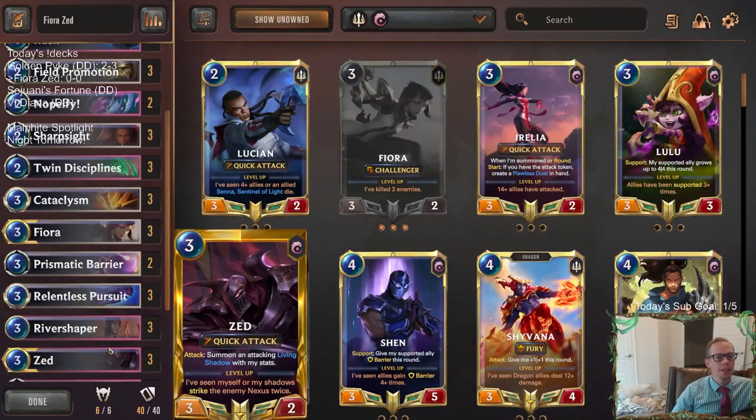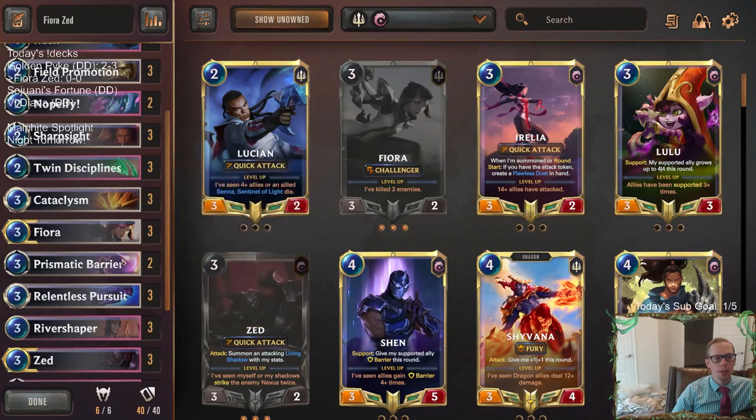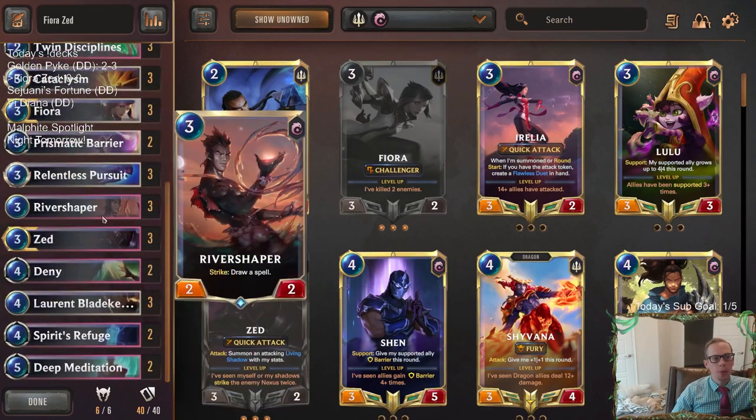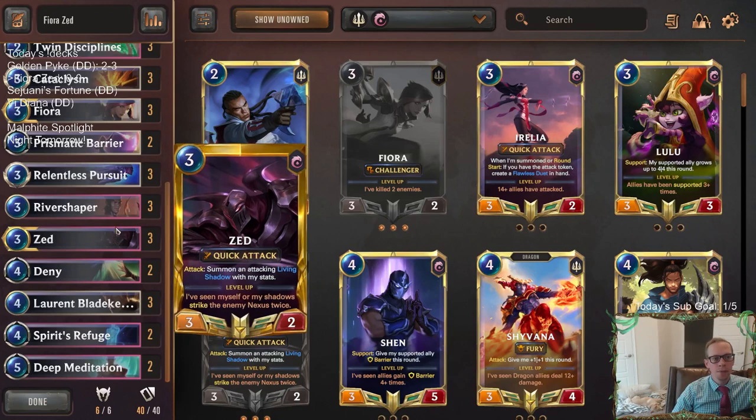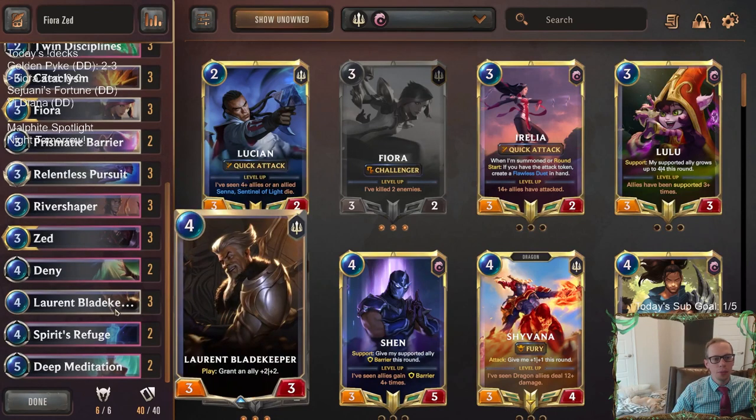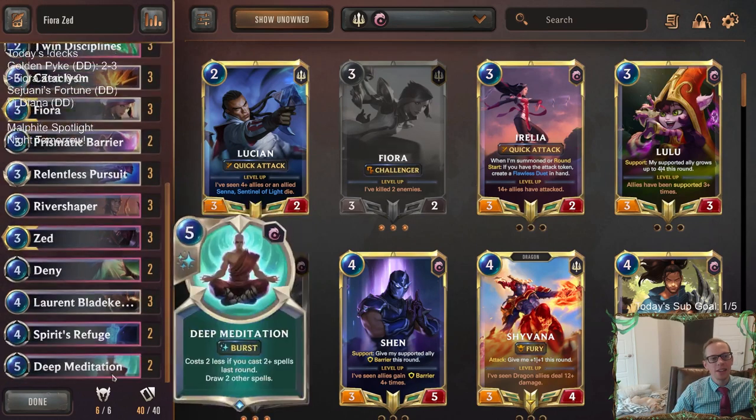We're going to have our two champions, Fiora and Zed — they're going to be the two most important cards to find. For backup, we got River Shaper. So we basically have the three of them: Fiora, River Shaper, Zed. And then we have New Blade Keeper, which is now a 3/3 that will grant our ally +2/+2. That's basically just some support. And then it's all spells.